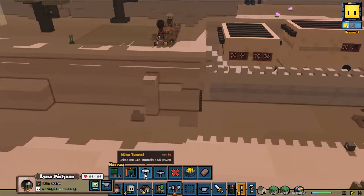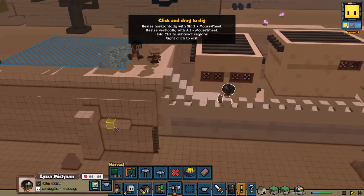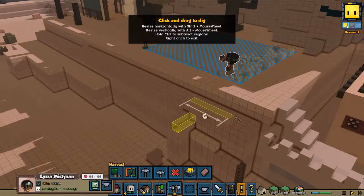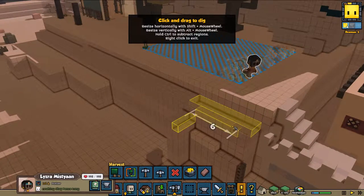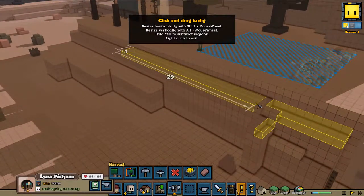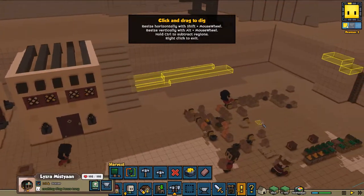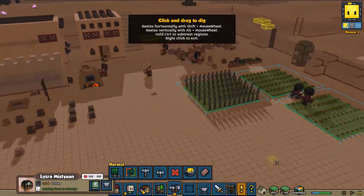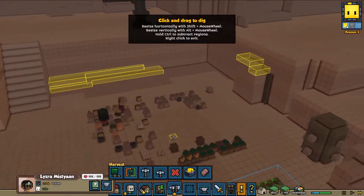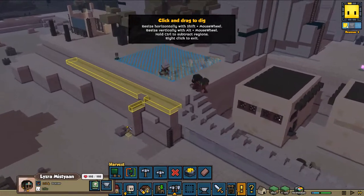We need you guys to do this and kind of remove everything here, so that this area is all going to be mined away. At the moment I'm going to speed it up just a little bit because putting all this stuff away is taking a long time, and I don't want to waste that time.